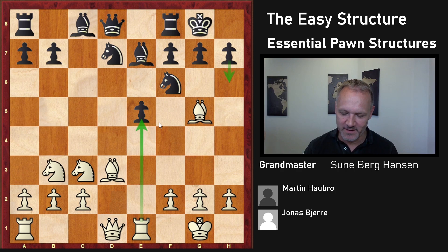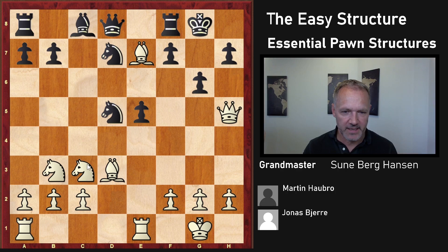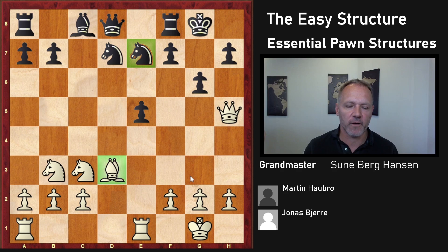Black tries to solve the problem of the pin and the pressure in the E file by tactical means, and White gets another piece out really fast, threatening mate in one move on H7. So you have to do something — G6 — and taking here is kind of nice. You can't take back with the Queen because of Knight takes D5, which is threatening the Queen. So you have to take back with the Knight. Knight here looks weird, and of course White has a lot of pressure. This Bishop is usually the pride and joy of White's position, and often Black will try to exchange it with the Knight. In general, Bishops are very good in this structure, but that's something we will discuss in detail later on.